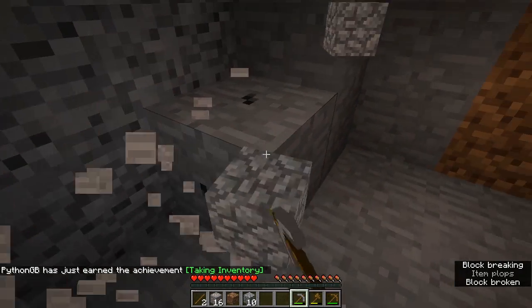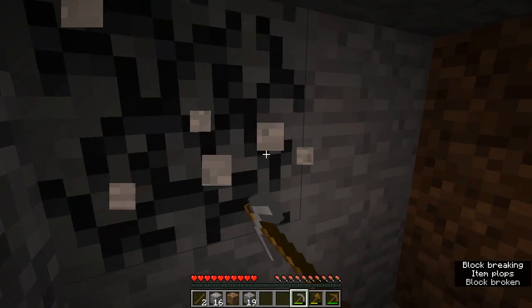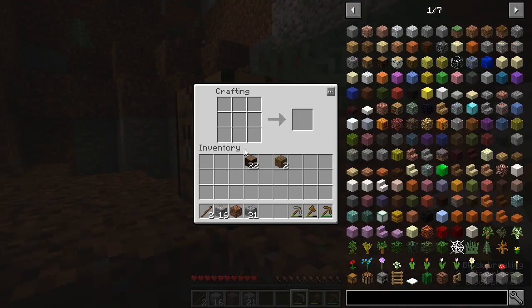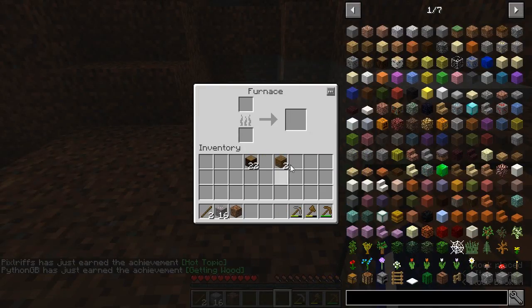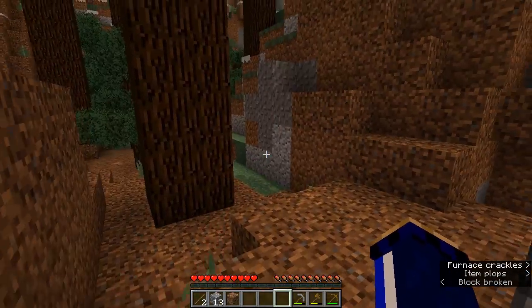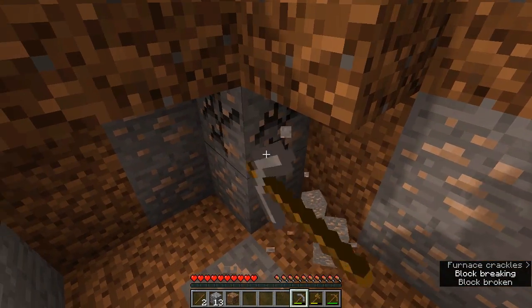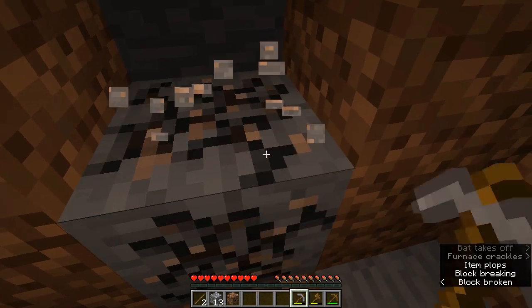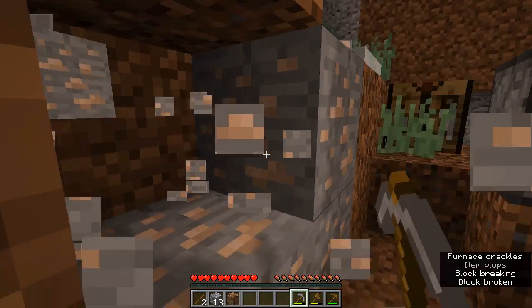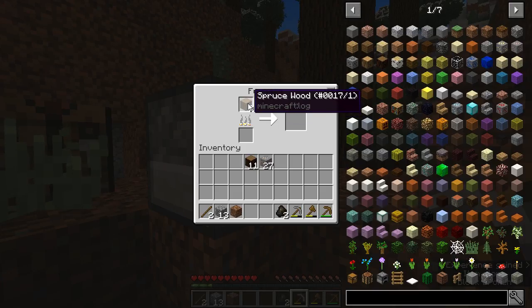We are pretty well set up already — you're going off right now! We need to be making some weapons to defend ourselves against what might be out there. Let's make some charcoal first — a lot of people overlook charcoal but it's a pretty useful fuel source. The ore distribution in this pack is going to be a little different because Biome Bundle mixes it up, so if you see diamonds out on the surface, that is why — it's not exactly vanilla ore distribution at all.